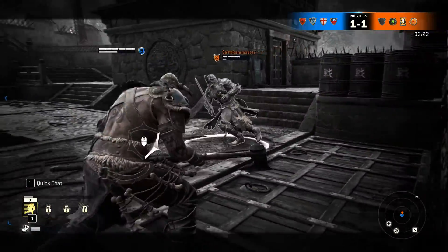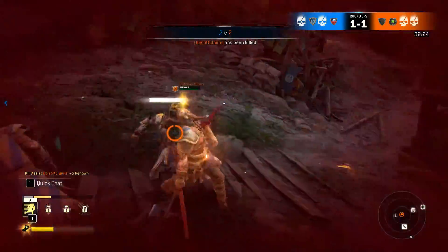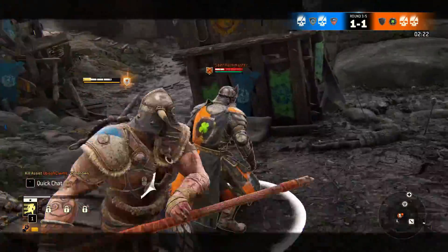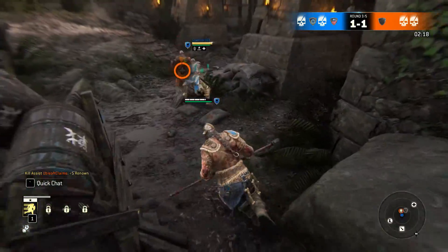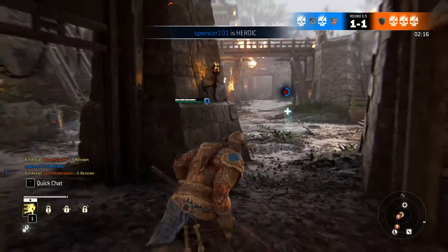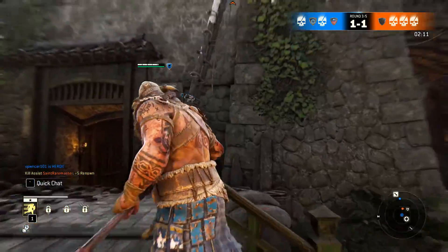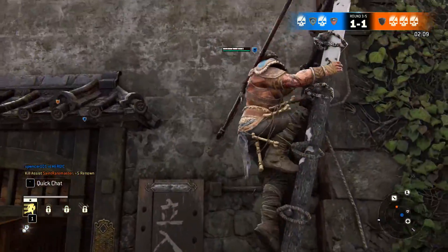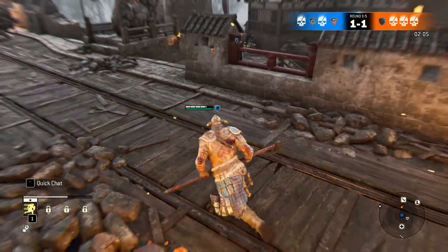The combat in For Honor is handled through what the developers call the Art of Battle system. There are three stances in combat — left, right, and high. Each stance can be attacked from, but also can be guarded from when the opponent mirrors that stance. Each character has the ability to perform heavy and light attacks, as well as dodges, feints, guard breaks, parries, throws, and special moves.